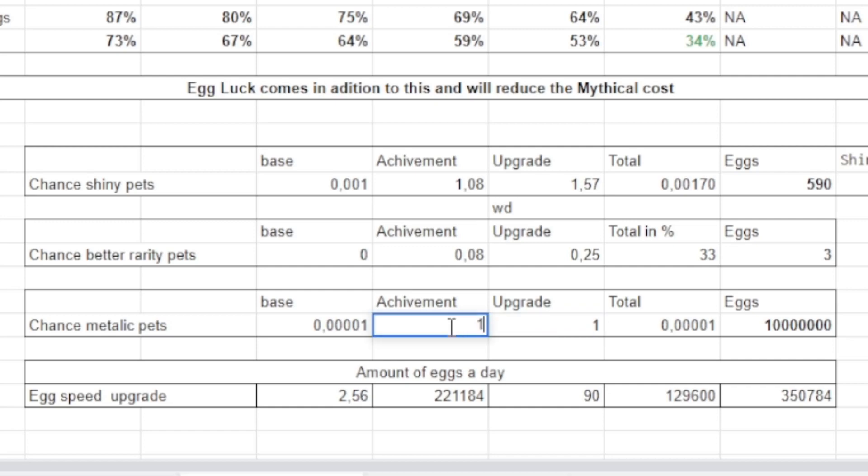Just by getting one metallic pet, it increases tremendously — up to about one in 9 million. But what's really important is upgrading the metallic ball. I've upgraded it 13 times and mine is now one in 670. The maximum drop rate you can get is with 100 upgrades, bringing it to one in 50,000. So far into the future it will be possible to get a lot of metallic pets. Currently with 13 upgrades, that is my realistic number.